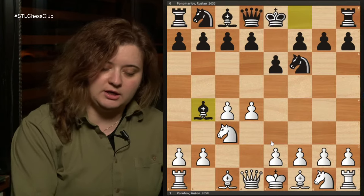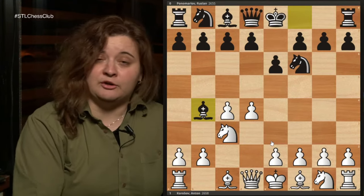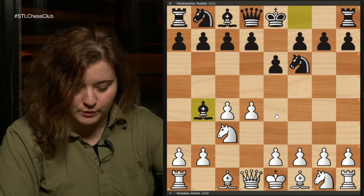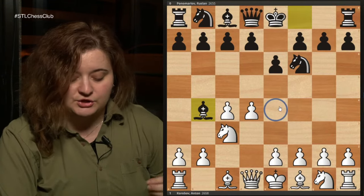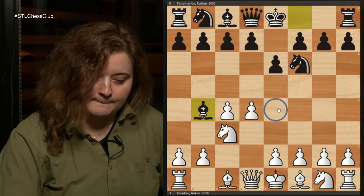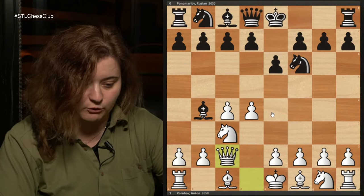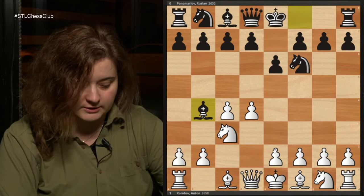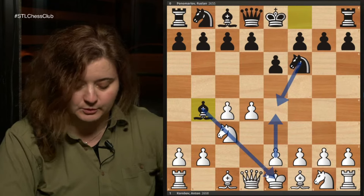It's very important when learning an opening to know the key squares. A very important square in the Nimzo Indian is the e4 square. The purpose of Queen c2 is to control the e4 square so that we can get to play e4, because currently we're being pinned and would lose a pawn. Knight f3 was Korobov's choice because he wanted to play a system against the Nimzo.